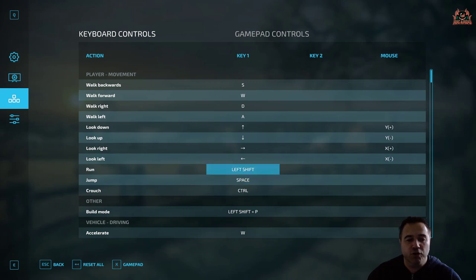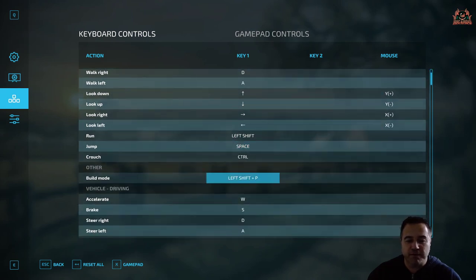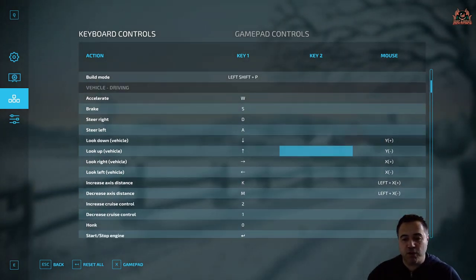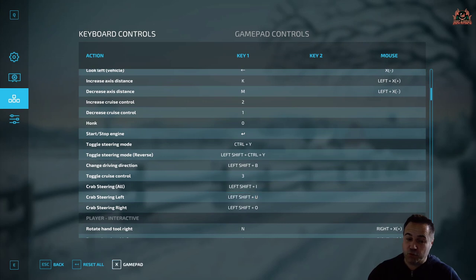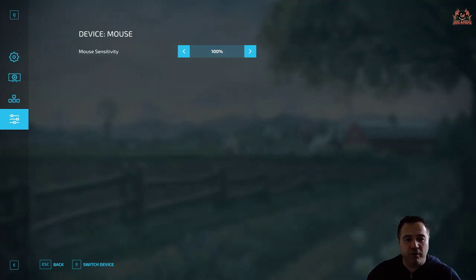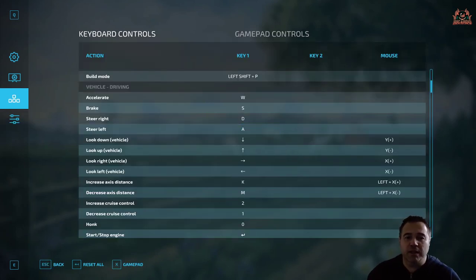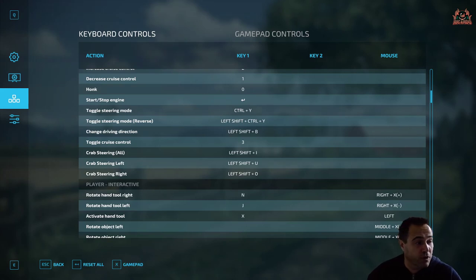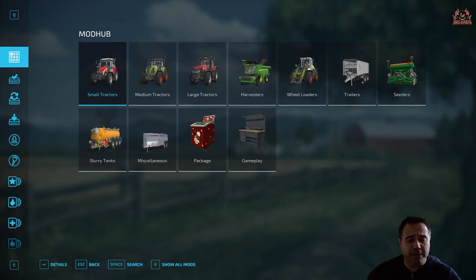Then you've got your keyboard controls — typical movement is WASD, and you've got jump, crouch, run, and build mode on Left Shift and P, all of which will look daunting to a new player like myself. There are lots of keys to learn, or you can use a gamepad. You can reset any changes back to factory defaults. Next up is mouse sensitivity — it's worth going back into the keyboard controls, writing some down, since you can always access them via the escape menu. Like any game, there's going to be a learning curve.